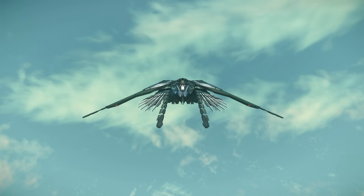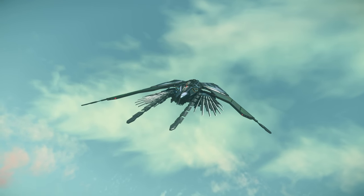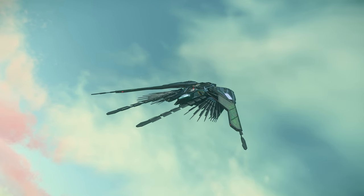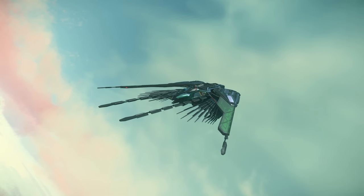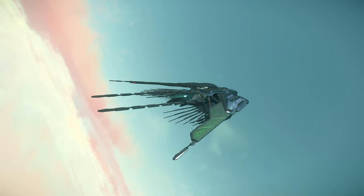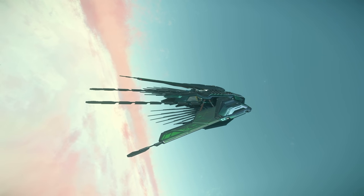That's it for the monthly report. AI updates and Squadron 42 will be covered in a separate video. Alpha 3.14 is almost certainly going to go live very soon, so there's a lot to look forward to in the near future. Are you excited for the Vulture, Ares, and Redeemer? What do you think about the unannounced ships and vehicles? The 400i may be one of them. Will NPCs ever actually sit down in chairs rather than standing on them? Share your thoughts in the comments below.